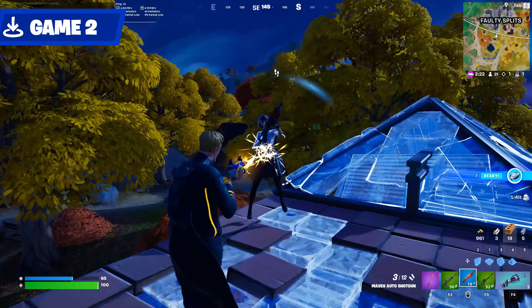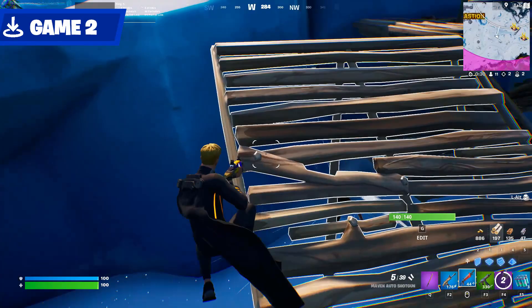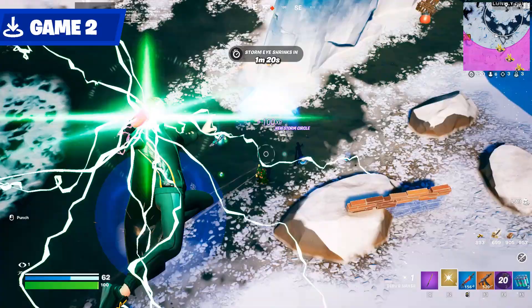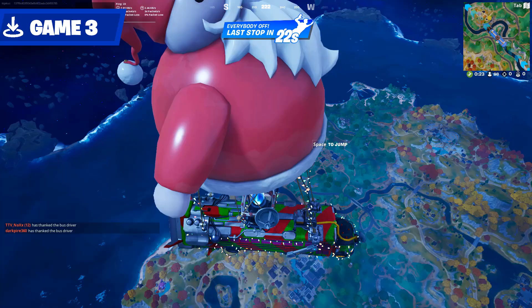I hadn't played much of Season 1 up to the start of this video, so I'm still getting used to the new weapons. I love the hammer. I split from Faulty and easily took down someone wielding the product placement item. The hammer is really useful if you need to quickly escape a fight. I gave the mythic a try myself, and it's way too slow to be useful in most situations. And I died.